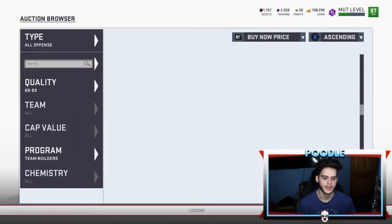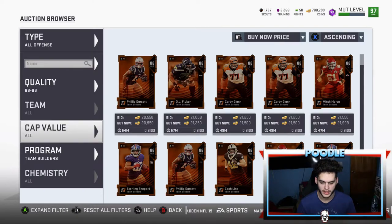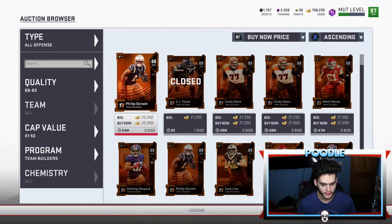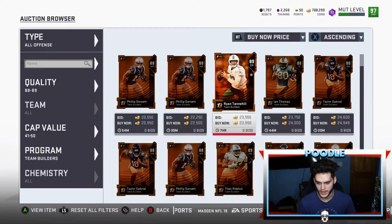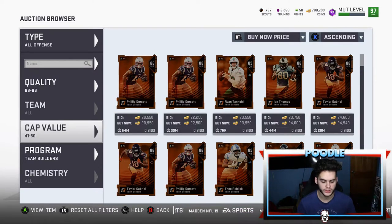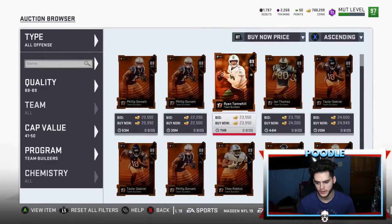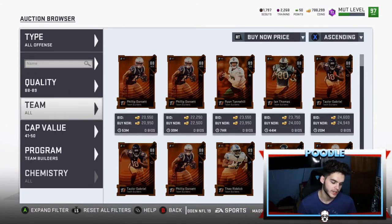The 88s are around 20k, but they're saturated. The 89s are about 23k — actually they're down, so for the 89s you want below 20k, and for the 88s you want below 17k. These are down a lot. Again, blitz opportunity — crazy good if there's a blitz.